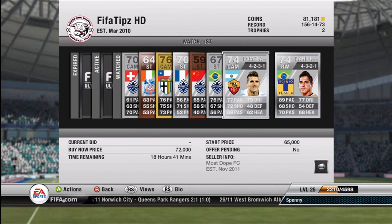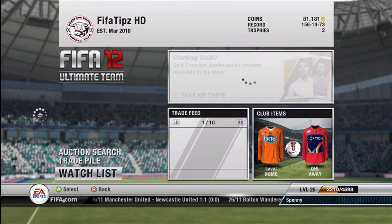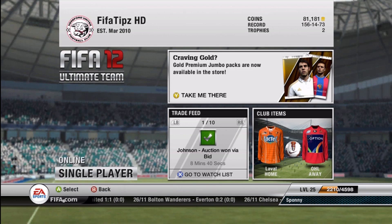Right here is Lamella, center attacking mid from Roma — an extremely good player, and even better now that he's 5-star. And right here, Dani Alves: he used to be 5-star but with the update they moved him down to 4-star. I'm kind of disappointed about that because he's on my team and I really used him because he was 5-star, but now he's 4-star so I'm going to have to work with that.